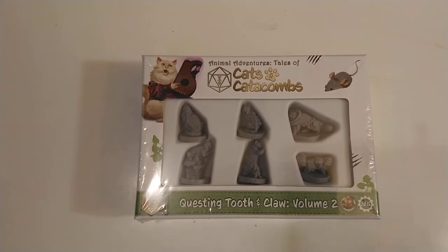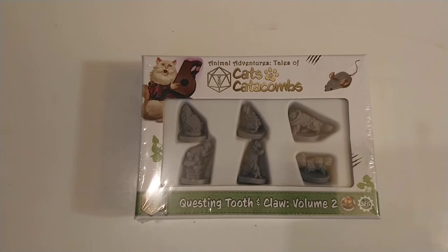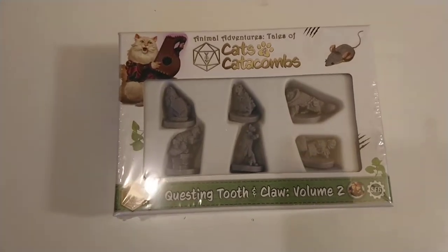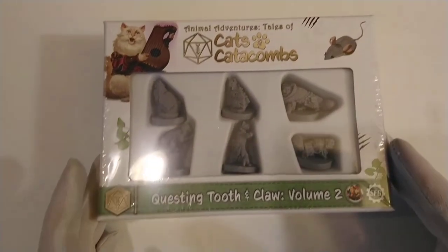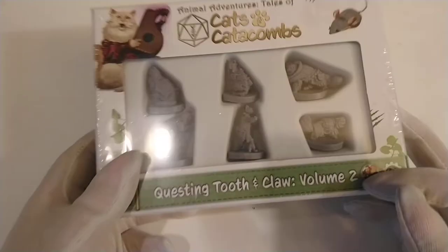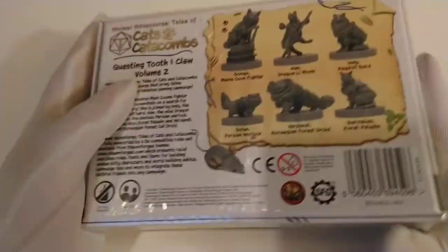Hey folks, Queen Roadkill Candy here, and today we're doing a box opening of Cats and Catacombs — Questline Claw and Tooth, Volume 2. I walked into a game store in a neighboring city and they just had this on the shelf. If your game shop doesn't have these, you can order them off of Kickstarter.